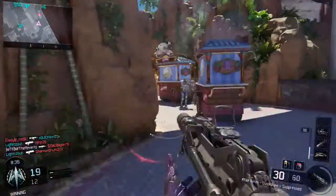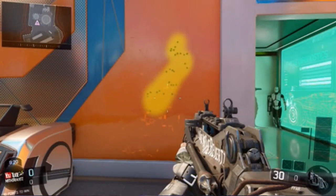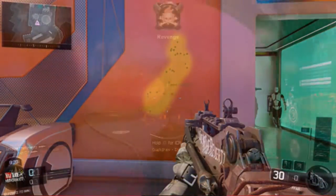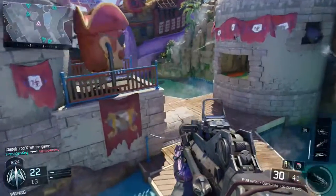However, because of its fast fire rate there comes an insane amount of recoil, and on screen now is the recoil plot for the FFAR. As you can see it kicks up to the right, which is really weird, but if you can control the recoil on this gun then you're going to be good to go.